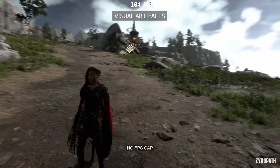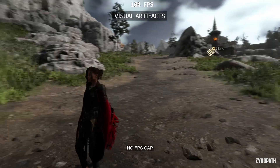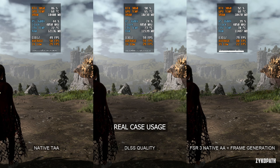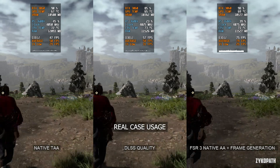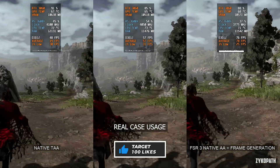Now let's compare how gamers might use this feature in real scenarios, alongside other settings like DLSS quality and no upscaling. In actual gameplay, frame generation delivers the expected performance boost. It turns previously unattainable 60 FPS into reality.